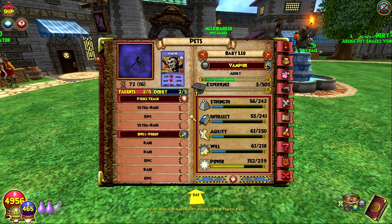It basically just gives some death talents as the main ones, and then some others like hardy and all that. I don't think I got any of those since those would be common or uncommon talents. So I leveled him up to adult. Since I'm not going to be leveling him up further in this video, I might as well go ahead and show off this vampire spell.